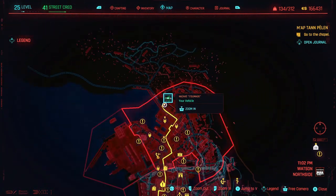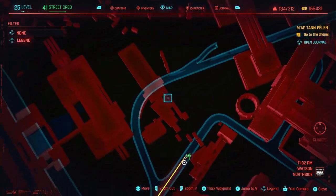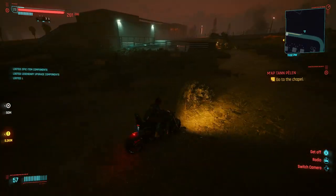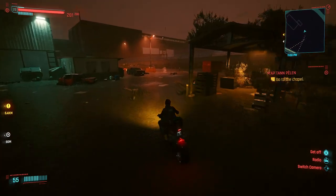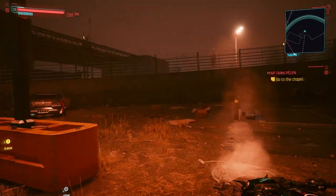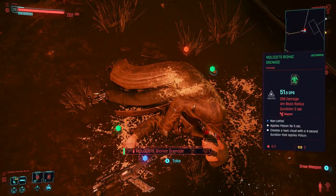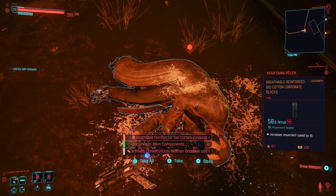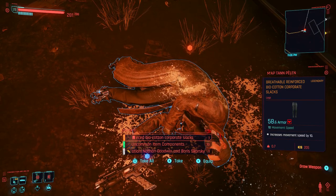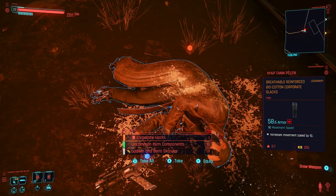On the map here, on the very top part of Watson, you're going to notice there's going to be a parking lot located right here. Pulling yourself in here is where our first piece of armor is going to be. Get off your vehicle here, and you're going to see that this person right here on the body is going to have a Breathable Reinforced Biocot and Corporate Slacks. Let's go ahead and put those on — you can see it's lower than what I got. I'm going to be upgrading this stuff — Legendary as well.